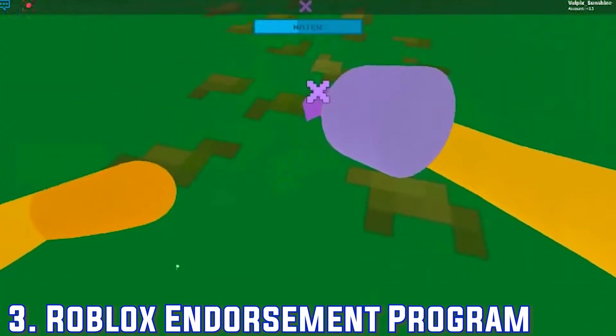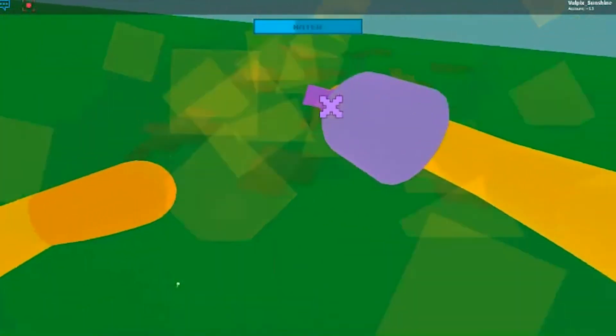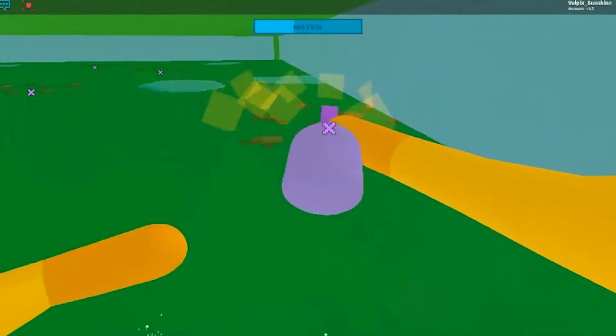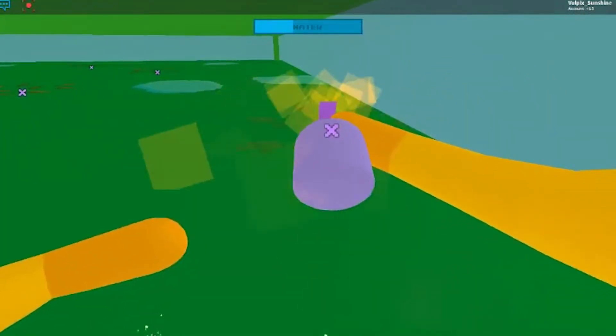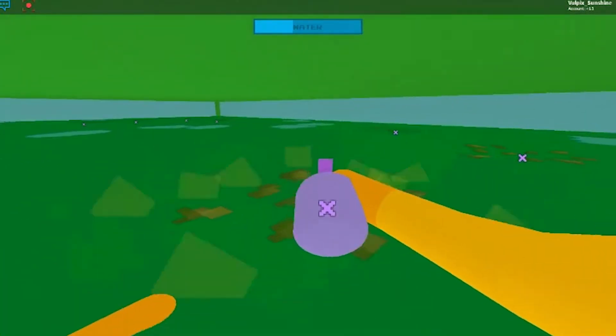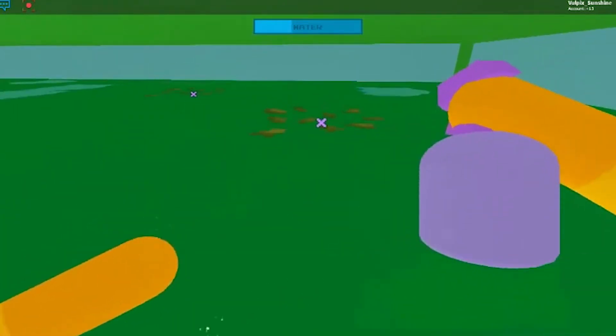Number 3: Roblox Endorsement Program. The Roblox Endorsement Program is another way to earn some extra Robux. You need to send invitation links to your friends, so when someone joins with your referral link, you will get 5% of their purchases in the Robux shop. If you can refer many friends, you can earn more Robux. You can also make ads or send emails to get more referrals, but don't overdo it.